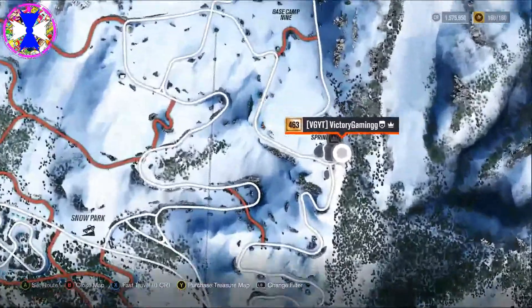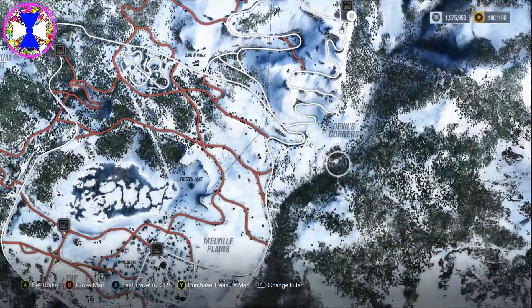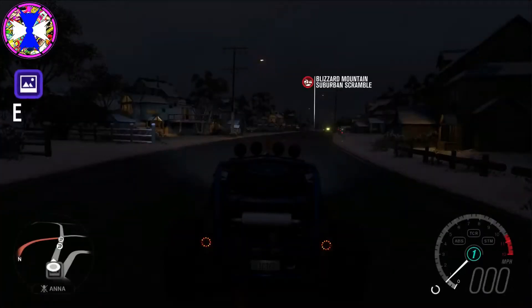So as you saw, the second beauty spot is at the hot springs over on the right-hand side of Blizzard Mountain. That was the exact location for the second beauty spot.